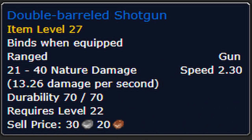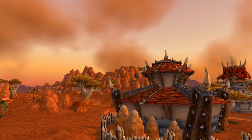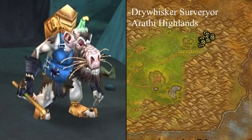The Silver Plated Shotgun requires an Engineering skill of 130 to craft. The Double Barrel Shotgun is another twink weapon for levels 20 through 29. It can be found off the Cavern Deep Ambushers, Burrowers, Leprous Assistants, and Irradiated Pillagers in the dungeon Gnomeregan, or you can farm it from the Dry Whisker Surveyors in the northeast corner of Arathi Highlands.